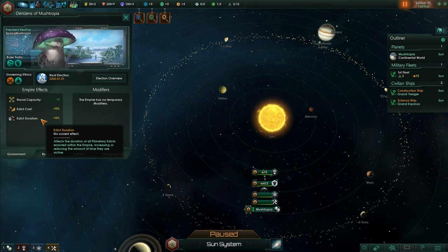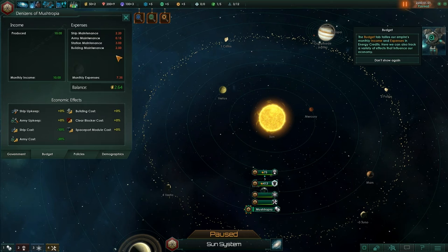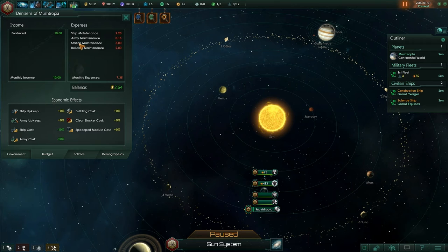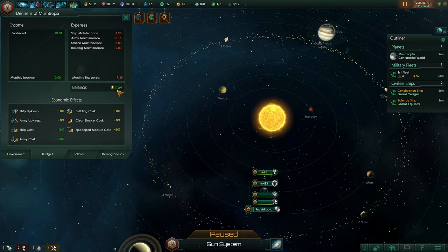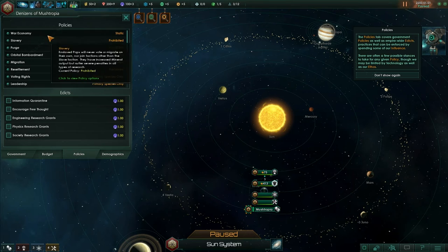You've got little tabs along the bottom here. You can click on Budget — the budget tab tallies our empire's monthly income and expenses in energy credits. It shows you what your income is from energy credits, minerals, and influence. And then you've got your expenses as well. We've got a balance of plus 2.64 energy credits right now.